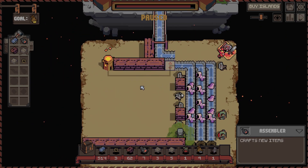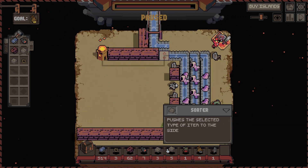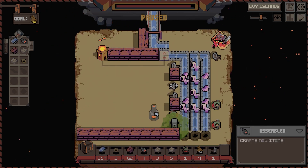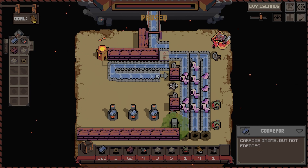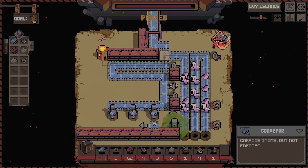I need to do a bit of rebuilding here. I want one, two, three here. Let's have these come down along this way, and they're going to go down, they're going to go back, go down, and they're going to go along. Then these are all going to go along.